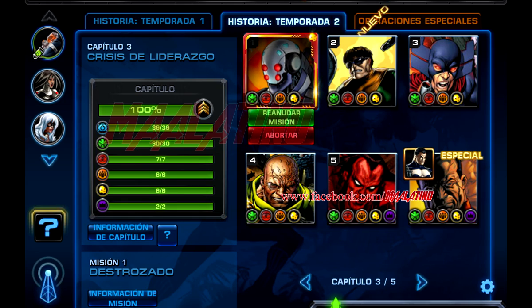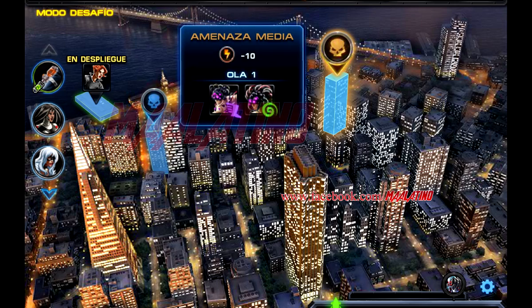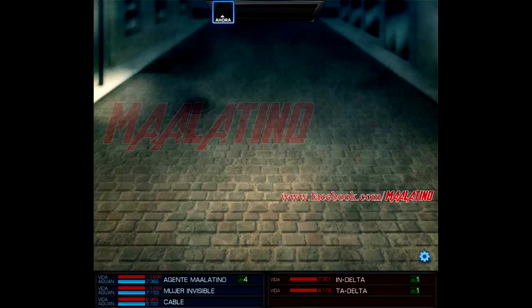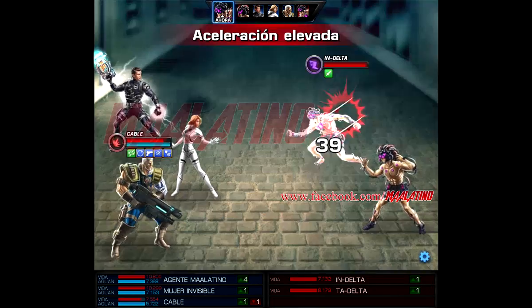Puedes hacer esta tarea en la temporada 1, temporada 2 o jugador contra jugador, y así vas a ahorrar ISO 8. Yo en este caso elegí esta misión. Para hacer esta tarea rápido recomiendo usar a la mujer, ya que así encierras a tu rival en una caja y en una sola batalla rápida completas esta tarea.